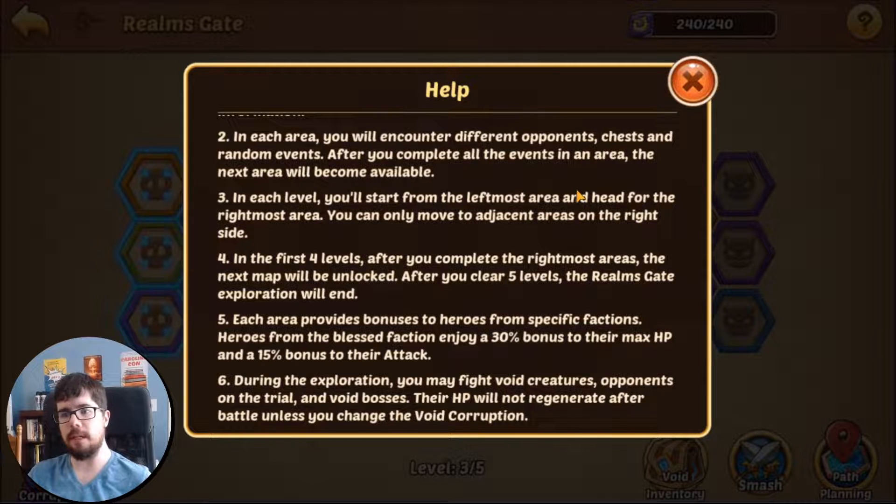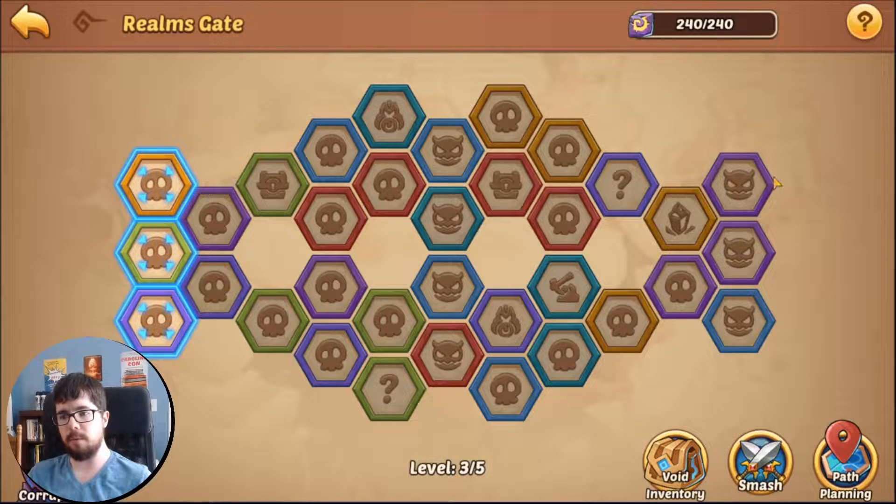In each area there are different opponents. Your goal is to move left to right, and you can only move to adjacent hexagons. If I start here, I can only go here, then I can go here, then to either of these two. You can't backtrack — if you are here, you can't go back.